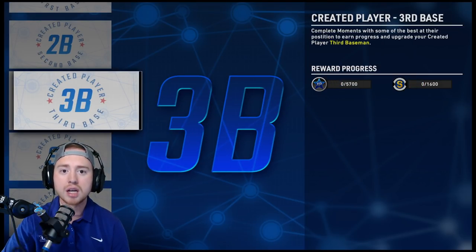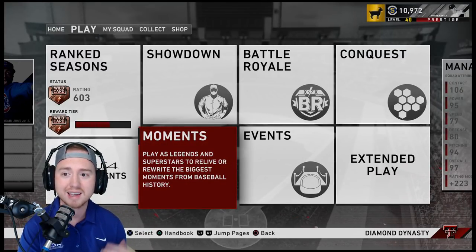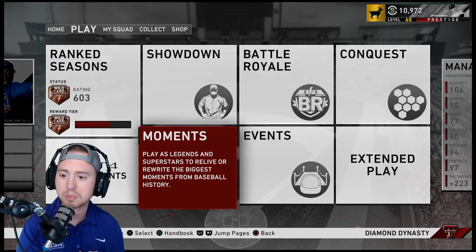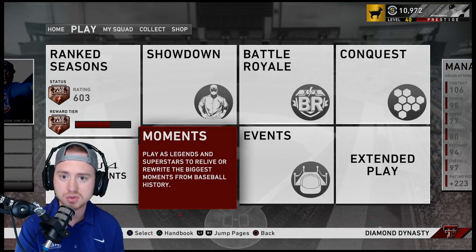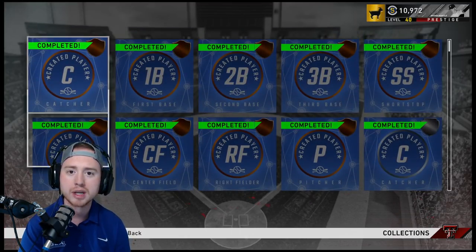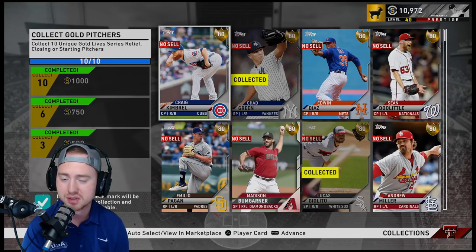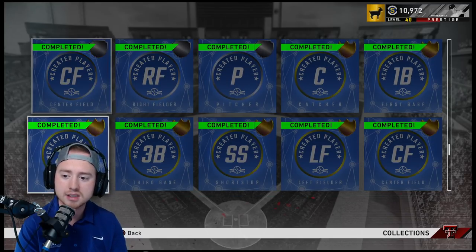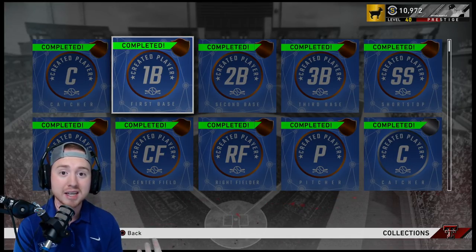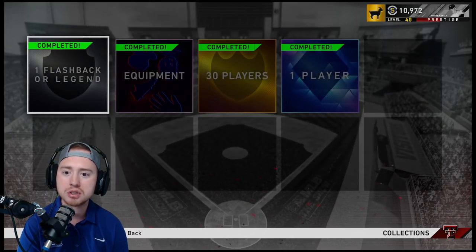As you level up faster you get more rewards on your XP reward path. I'm closing in on prestige 45, which guarantees a 90-plus overall high diamond — hopefully we can pull Trout and add another 250k to the bankroll. Also, be sure to scroll all the way down to your creative player collections. As you finish these collections you get pretty decent rewards — in total people have done the math and you get about 30k stubs from the bronze, silver, and gold tiers.